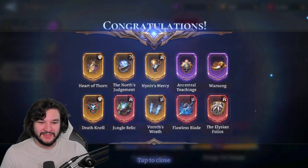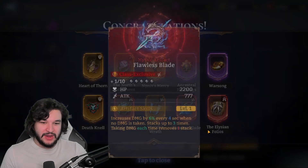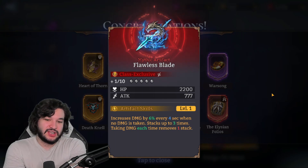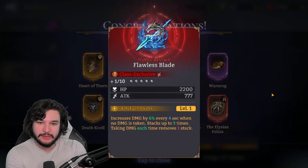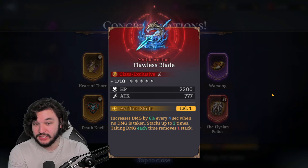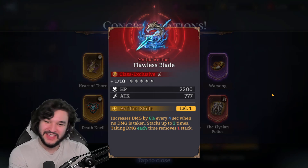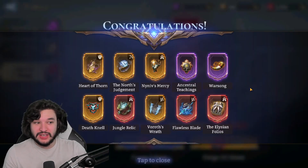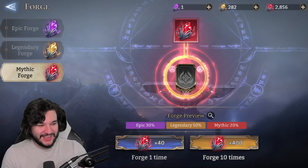Another Jungle Relic and another Elision Folios, but now we got a Flawless Blade — pretty nice. It increases your damage every four seconds, really solid for any fighter that doesn't take a ton of damage. If you have a Zealotu or Arrogance who can hit from afar without tanking much damage, this is really solid. In guild boss you will get stacks removed from being attacked, but still a pretty solid artifact.